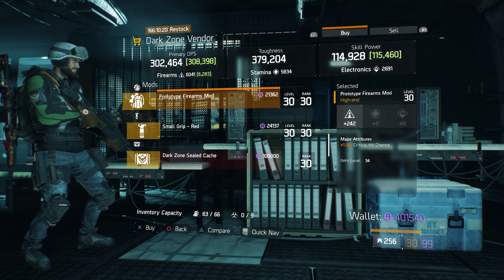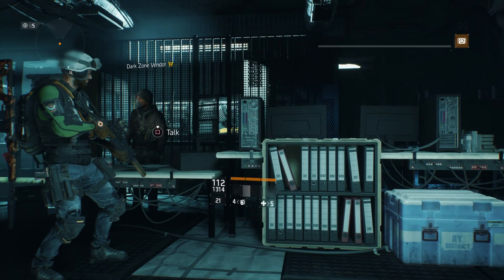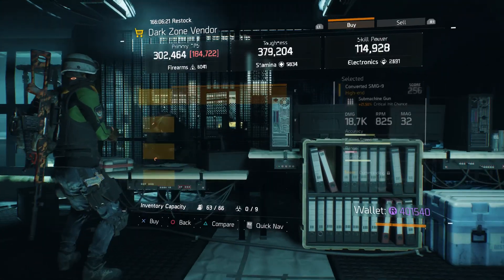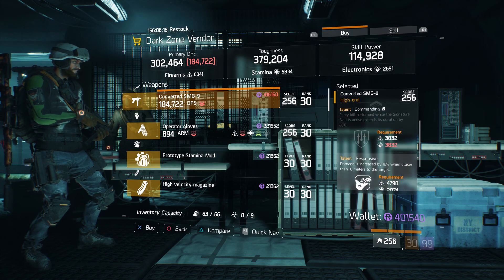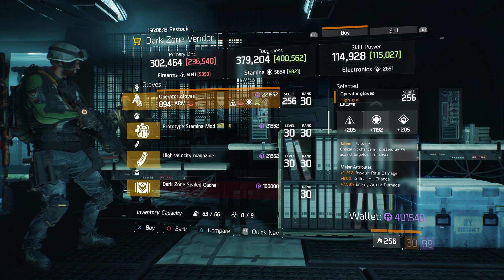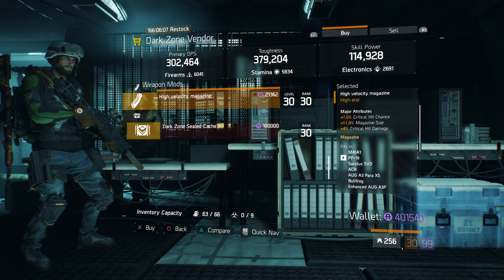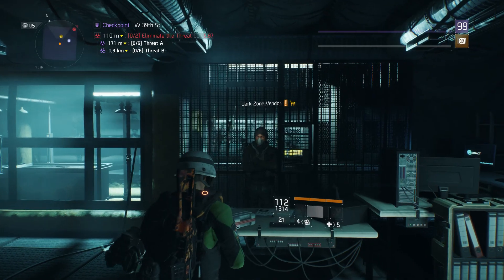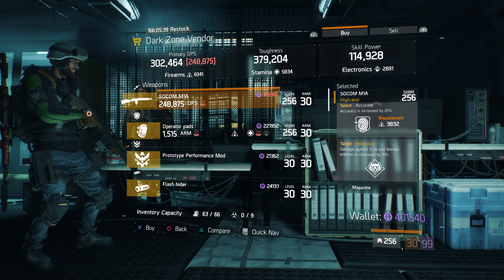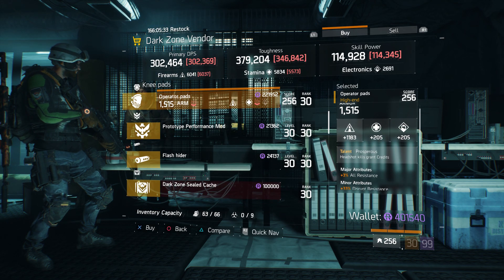At East 42nd Street: Black Market SASG-12S with Fierce, Talented, and Sustained. A Tactical Mask with Refresh. A Prototype Firearms Mod — mid-range, plus 1% critical hit chance. And a Small Grip Red. At West 34th Street: a Converted SMG9 with Commanding, Responsive, and Talented. Operator Gloves Savage rolled towards Stamina — really good ones there. A Prototype Stamina Mod — low roll — and a High Velocity Magazine.